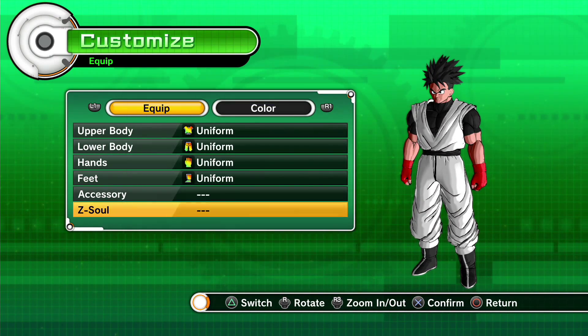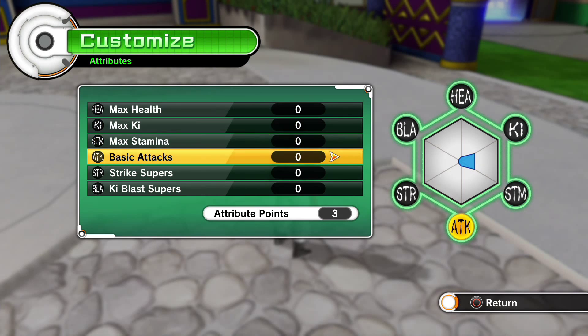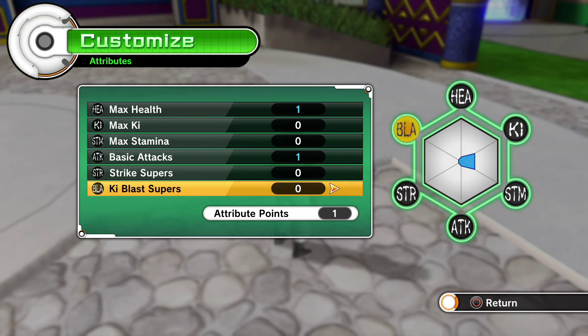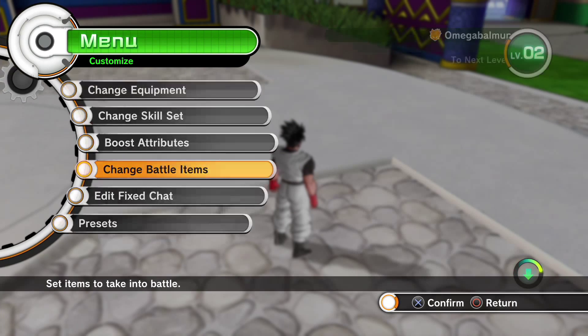I don't have any equipment yet. I want to know what a Z Soul is — is that like a Super Saiyan thing? There's an attributes menu. I did level up, so let's add some attribute points. I'm going to go with max health, basic attack, and Ki blast super. I wish it told you exactly what each does, but you can kind of see from the menu.